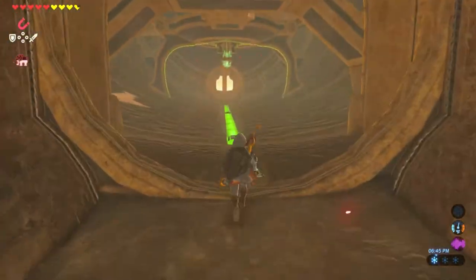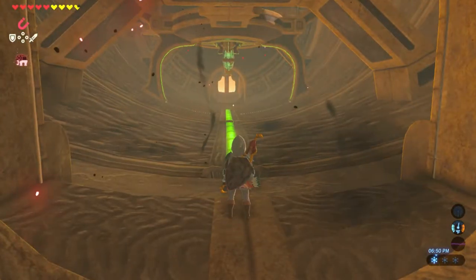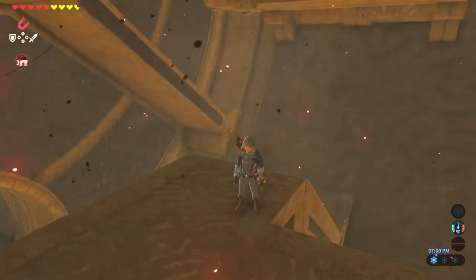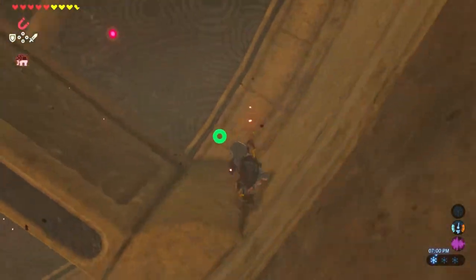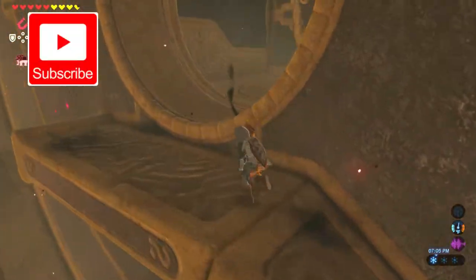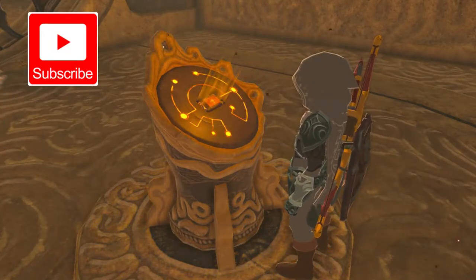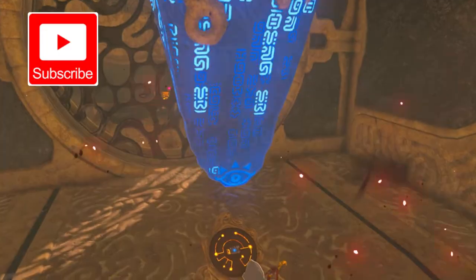Next, we're going to turn around and go back into the middle cavity of the camel beast. Take a left and make your way up the ramp. This is the map terminal where you can gain access to the map of the beast, and also gain the ability to spin the camel's interior. The camel has three rings that you can maneuver to gain access to terminals and treasure chests.